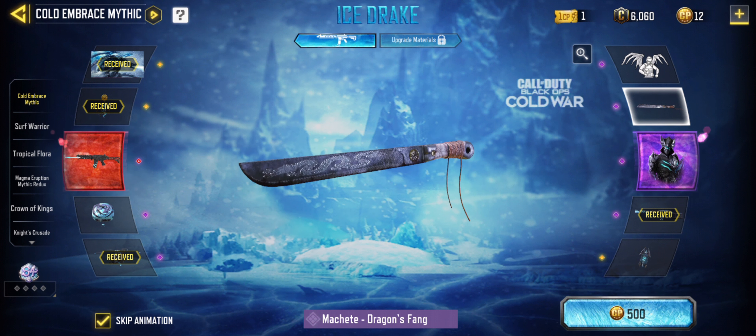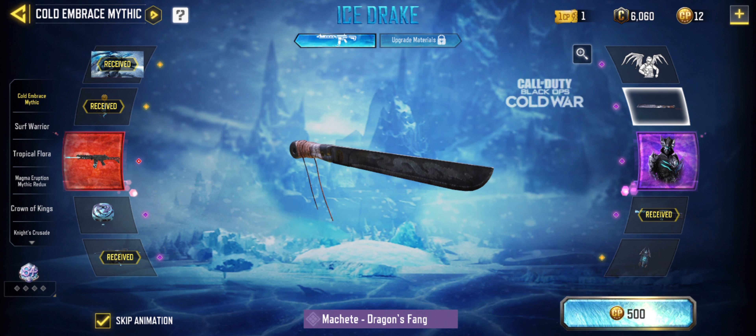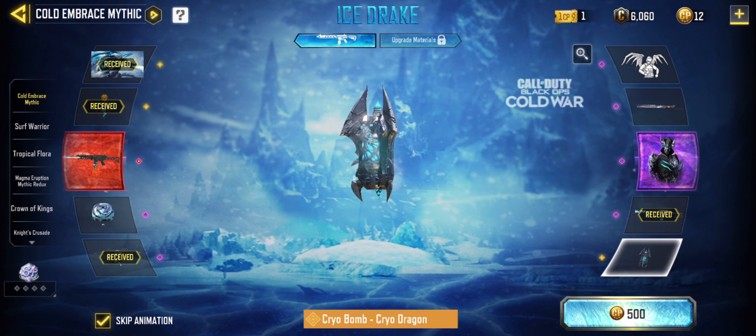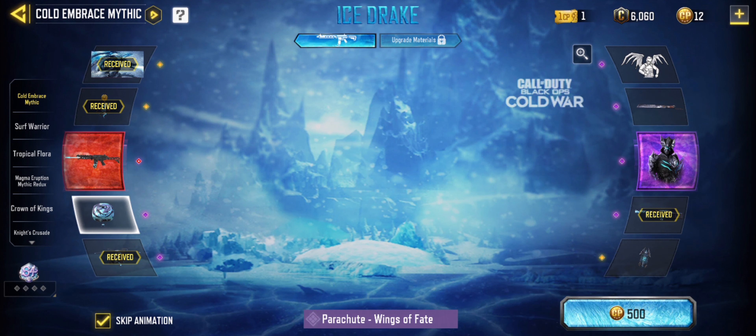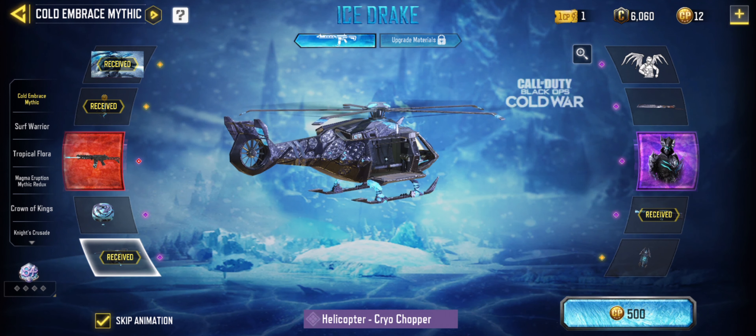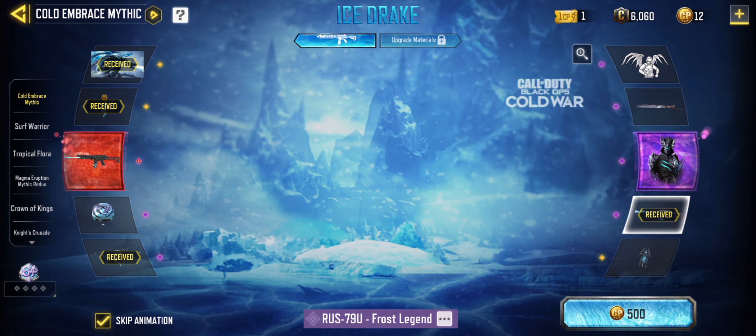This is a draw from Black Ops Cold War. We have the Cryo Bomb Cryo Dragon — it's a legendary one — and the Parachute Wings of Fate for your aerial experience, and the Helicopter Cryo Chopper, which I already have.